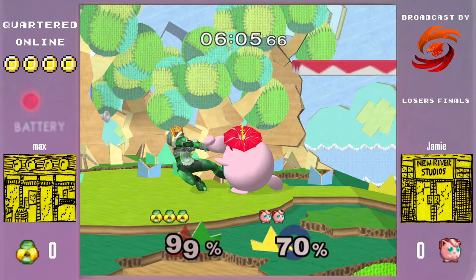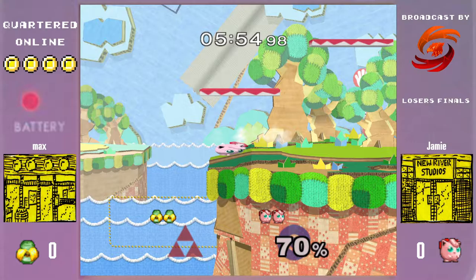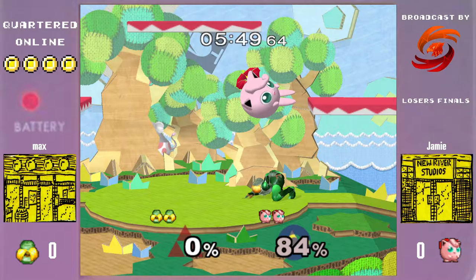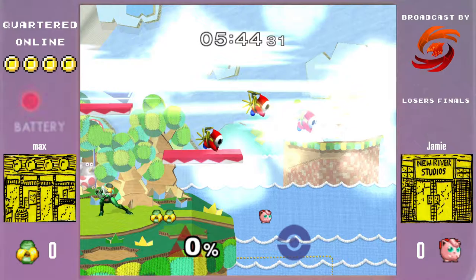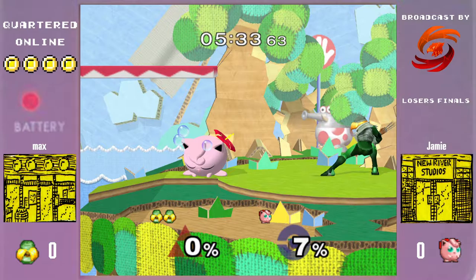Max has been very safe in how he navigates center stage. He was keeping Jamie in the corner for a long time, and every time he's been thrown off he's managed to make it back to center. There's going to be an edge guard for Jamie though. I think maintaining a bit of distance would be good for Max right now, because Jamie is kind of fishing for Tomahawk up tilts or CC rests.